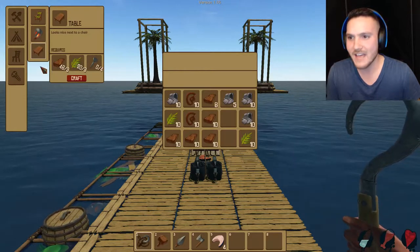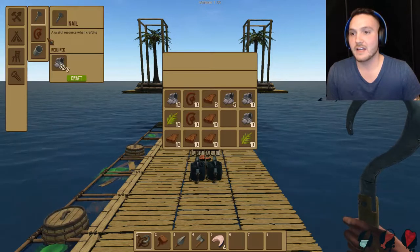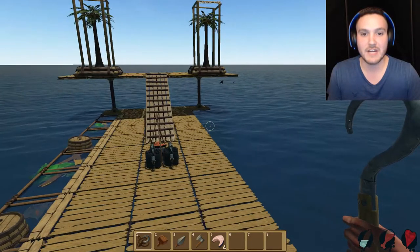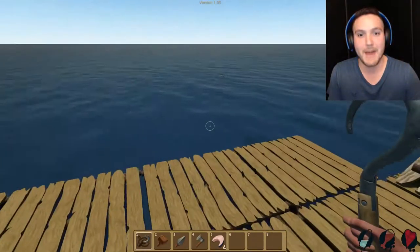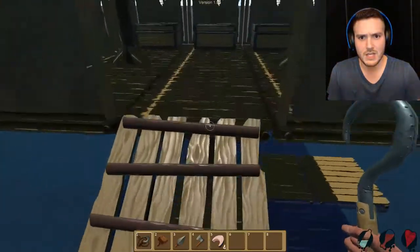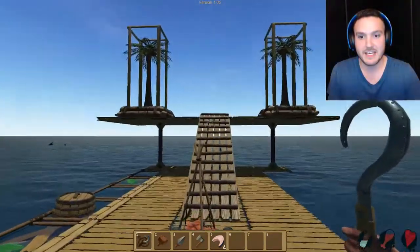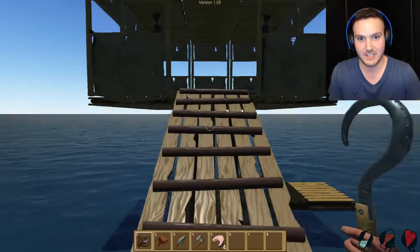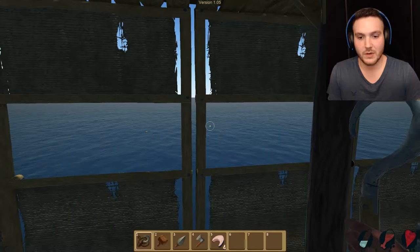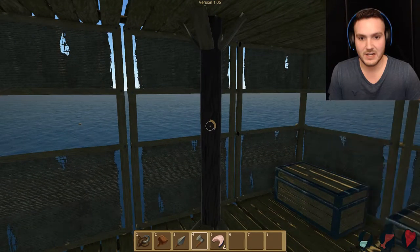We haven't built any crop plots yet — that's something we should probably look into sometime soon. There's a new little chair tool here and it allows us to build some new items: we have a chair, a standing lantern, and a table. And there's nails too! So now we're gonna have a little bit more utilization of our extra scrap materials.